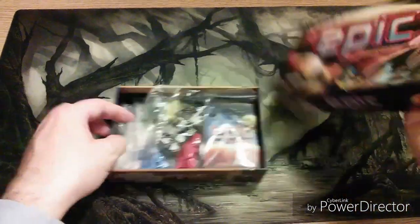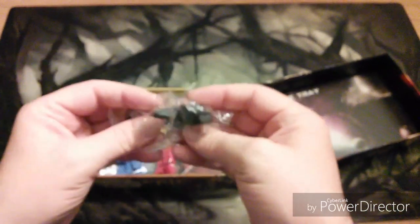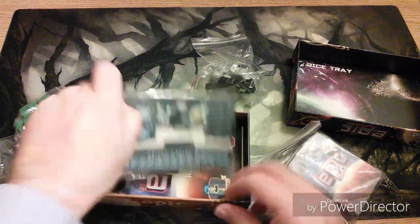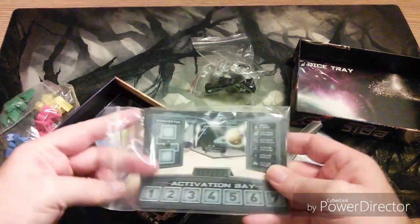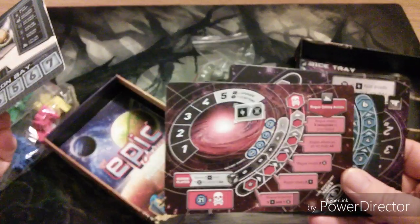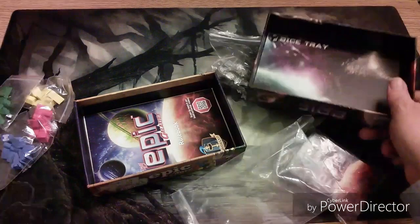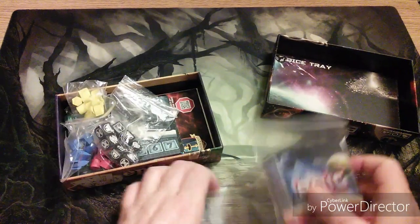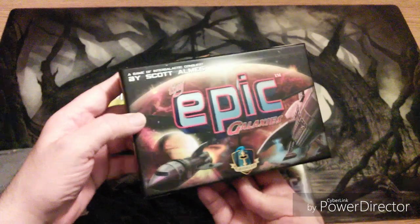I love Tiny Epic Galaxies. It's great. Dice rolling, custom little bits and bobs. Different AI that you can choose from easy to very, very difficult indeed. It's the activation bay where you can affect and manipulate the dice. Here's one of the AI cards which has different effects. One thing that's just a really neat little gimmick is the top of the box, which is a dice tray. Nice little wooden characters. Tiny Epic Galaxies — great game, love it.